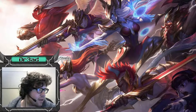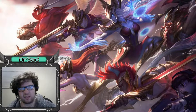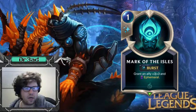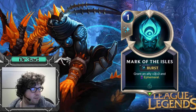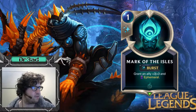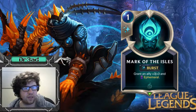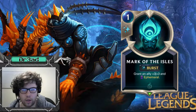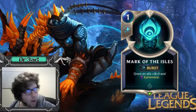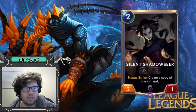One card that's kind of carrying the deck without you knowing it — in the background — is Mark of the Isles. It's been winning me games. Usually the issue is it gives an ally ephemeral and +3/+3, and you don't necessarily want to lose your cards as an aggro deck. But if you're summoning a lot of random ephemeral units, Mark of the Isles is very good. Also, since Hecarim has Overwhelm, you can surprise your opponent. And you can use it on Zed to kill pesky targets like Braum.